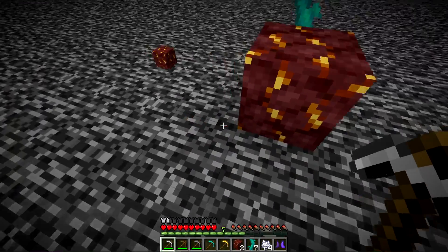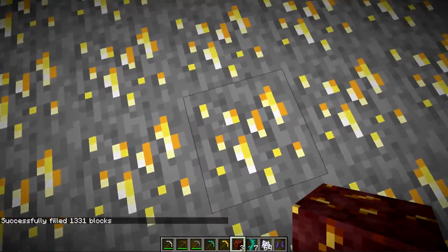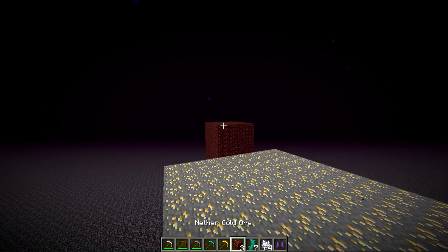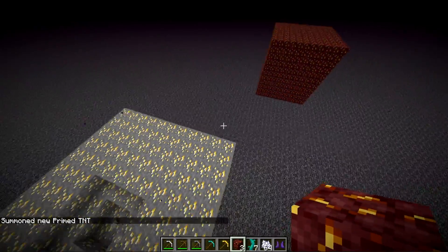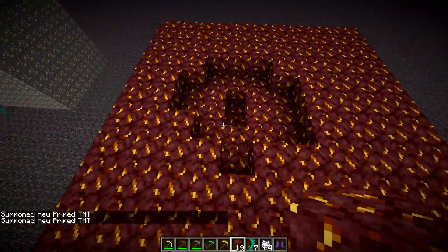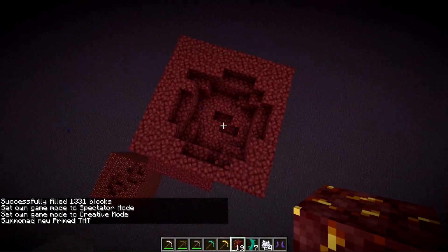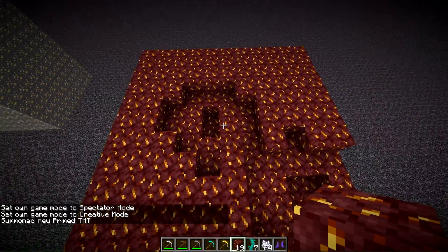You can't mine Nether gold ore with a wooden or stone pickaxe — you need iron or above, similar to gold ore in the overworld. We tested blast resistance by blowing up gold ore versus another block with TNT, and it made a slightly bigger hole, so it's kind of in between — closer to netherrack in terms of blast resistance.